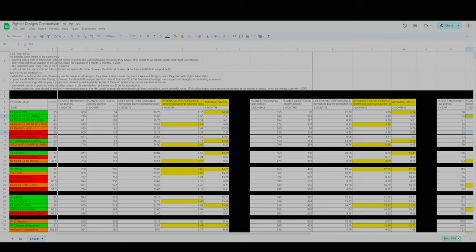Let me explain briefly how I calculated the offensive performance and average value in the spreadsheet. I included the production cost for each design, then added planes remaining — that's always 1000 minus planes lost after one month — and the enemy planes destroyed after one month. For defensive performance, I divided planes remaining by production cost. For offensive performance, I divided enemy planes destroyed by production cost. For average value, I calculated the average between offensive and defensive performance.